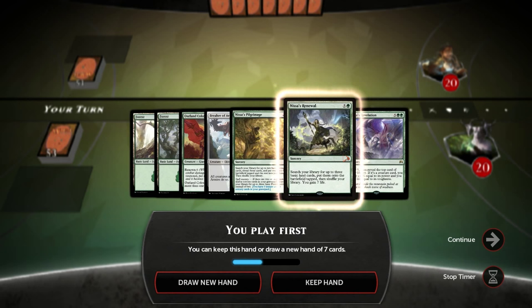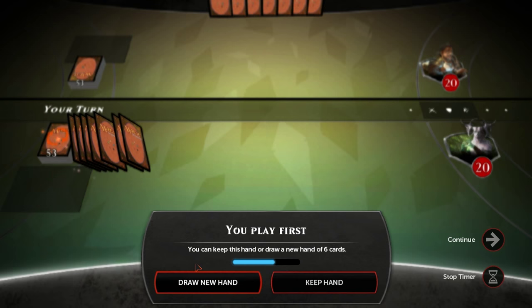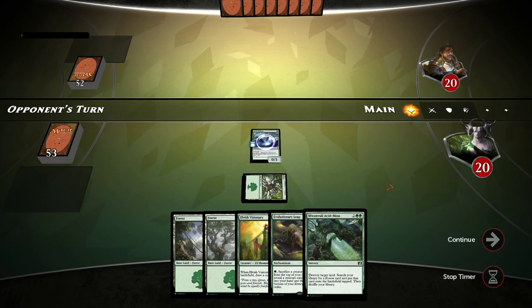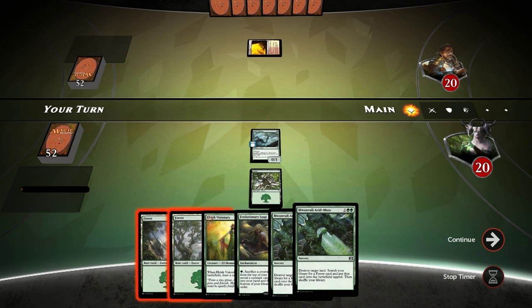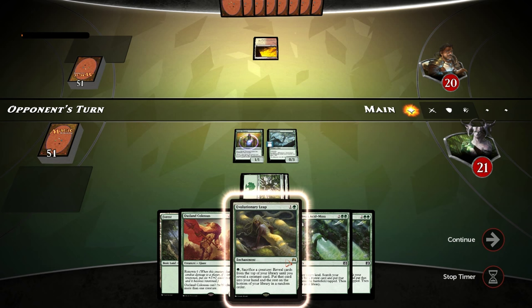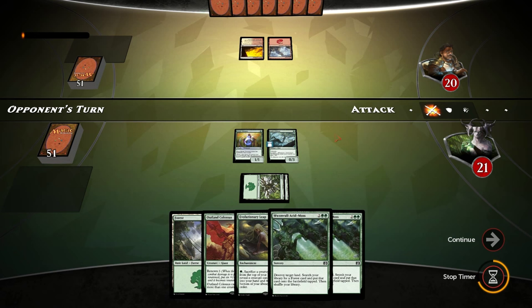Let's take a look at our opening hand for game three - lots of expensive cards and not many cheap ones, and we're on the play, so we ship it. The next hand is much better: turn one Jadi Offshoot to help against aggressive starts, then turn two Visionary into Leap into Moss. Opponent has Boros Guild Gates - could still be aggressive but at least no one-drop. We play Visionary and pass.